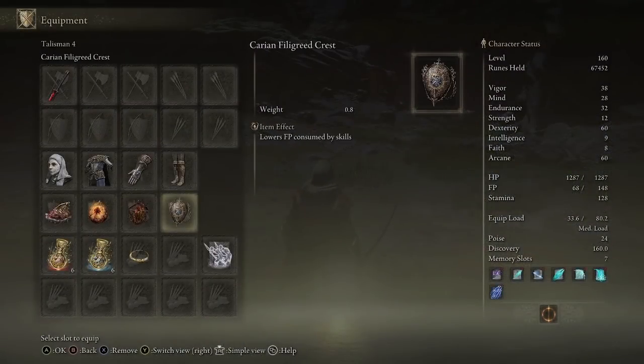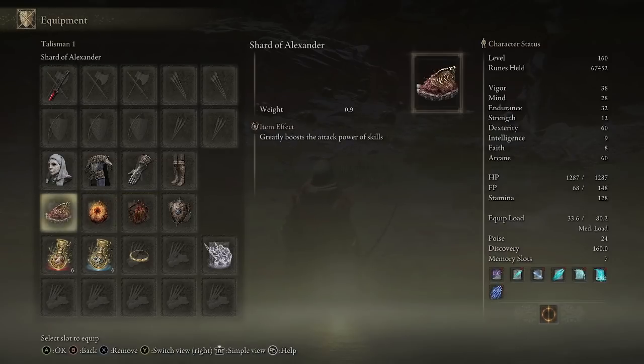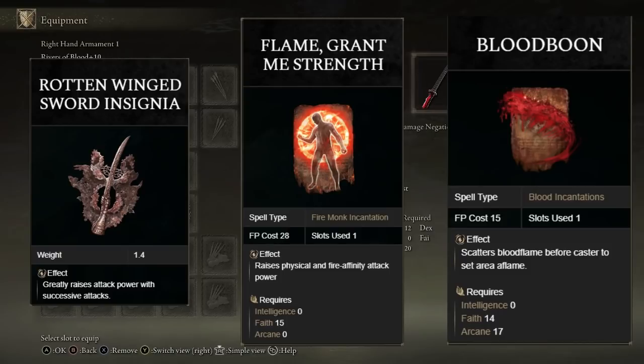As for the talismans, the two that you want to be getting are one that reduces FP consumption — because this skill is quite heavy on FP — and one that increases attack power, since there's going to be a lot of bleeding going on. The other two slots are interchangeable so you can switch those out for whatever you want. When you're getting into higher levels you might want to swap those out and just put more points into mind, vigor, and endurance. Another very good addition would be the Rotten Winged Sword Insignia talisman, which increases damage — worth getting but it's more for end game builds.